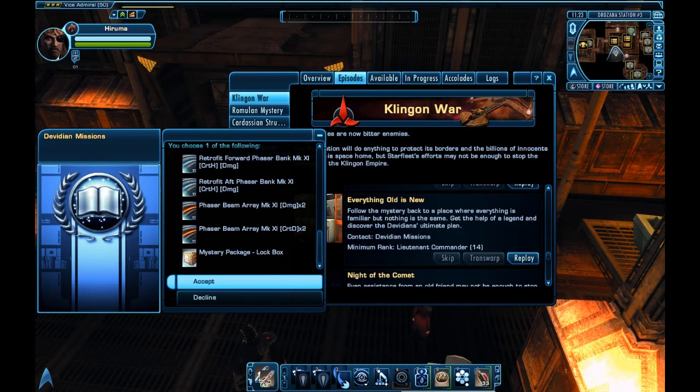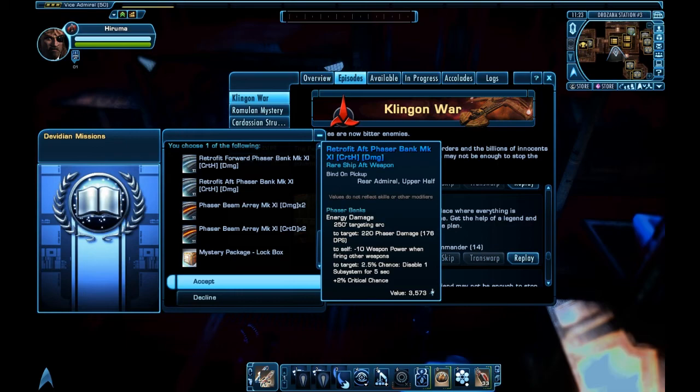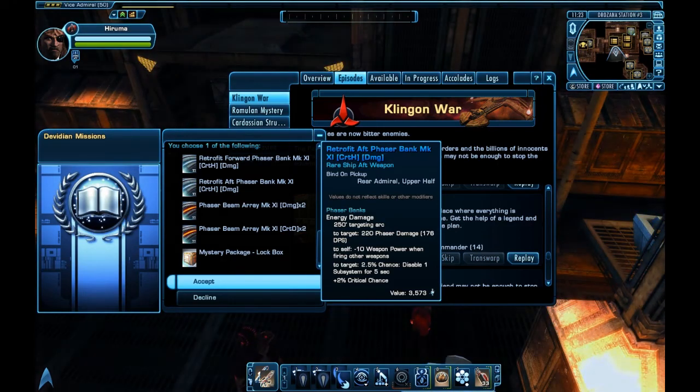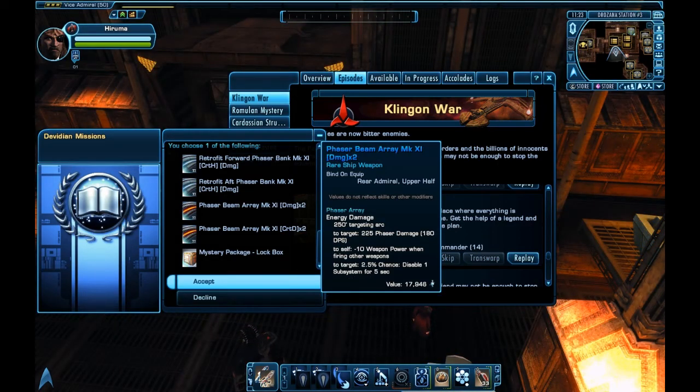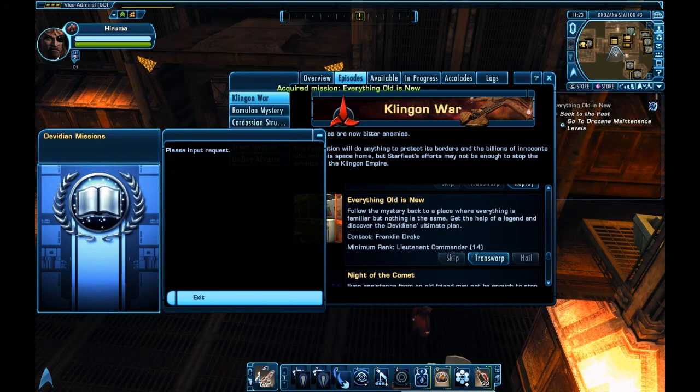These retrofits shoot a blue phaser beam much like the original Enterprise on the original series, but they bind on pick up. The normal ones shoot standard beams — one of them is damage times two, one of them is crit damage times two, which I really like. You can put them on another character's ship that's getting ready to go into STFs, or sell them on the exchange for about 250,000 credits a pop.